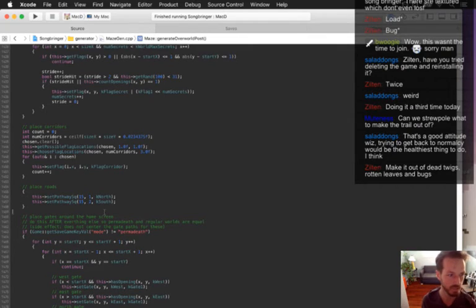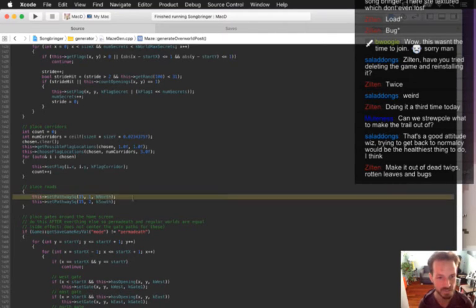Dead twigs, rotten leaves, and bugs — that's cool, definitely cool. But it kind of defeats the purpose of having a pathway if it's not a natural roadway type thing. That's why I'm going to start with stones at first — I could change this later to be dead twigs.